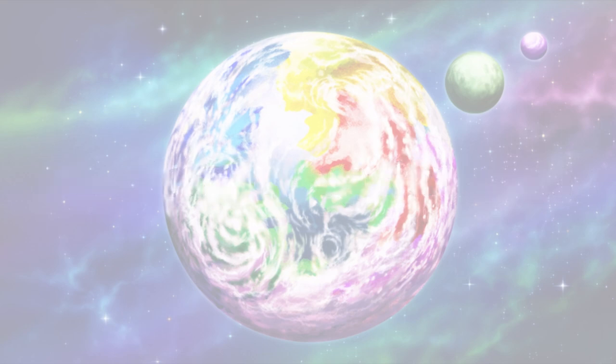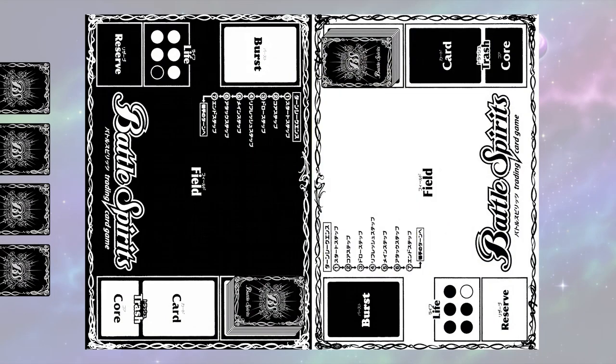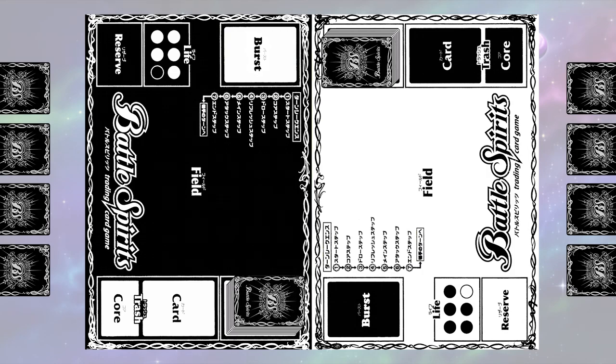Now that you know the card types, the colors, and the playing field, it's time to get ready for a battle. First, shuffle your deck and draw 4 cards. Next, place 5 cores on your life. Then, place 3 cores and a soul core on your reserve.